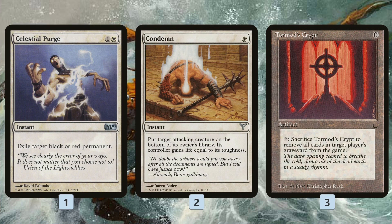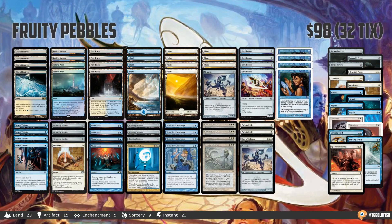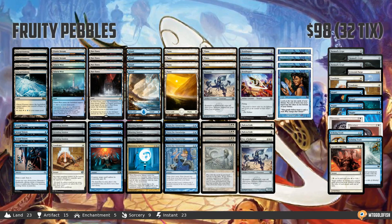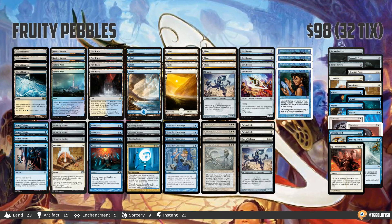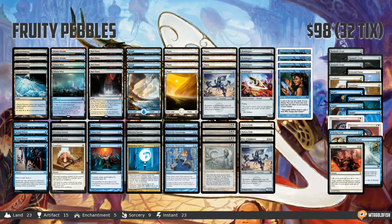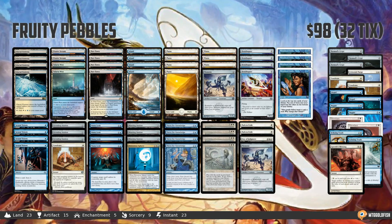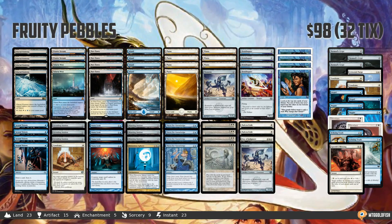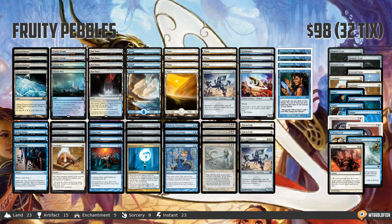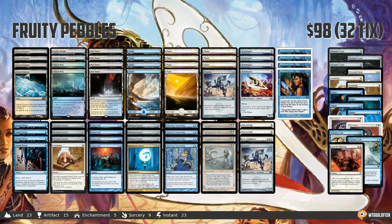Celestial Purge, Condemn, and Tormod's Crypt give us some more interaction with our opponent — Tormod's Crypt for graveyards — and that is Fruity Pebbles for Modern. Obviously there are some downsides: it's a three-card combo requiring one of the stations, one of the zero-mana artifacts, and Enduring Renewal. But we have a ton of cantrips, Thirst for Knowledge, and Tolaria West, so we should be able to set it up pretty consistently. The risk is we scoop to a lot of hate cards, but you see that with Eggs-type decks and Storm-type decks too, and it doesn't make those decks unplayable.